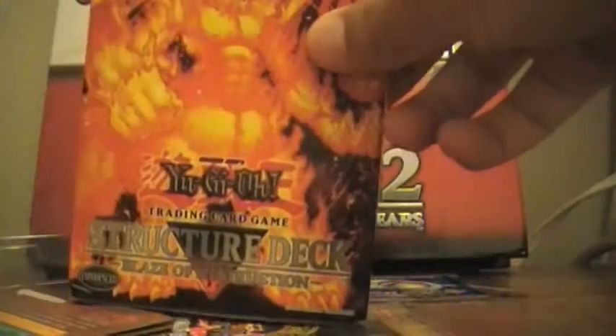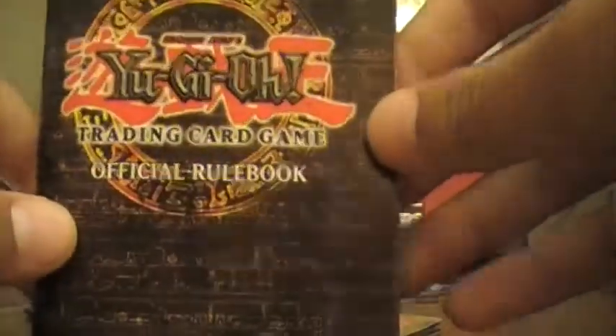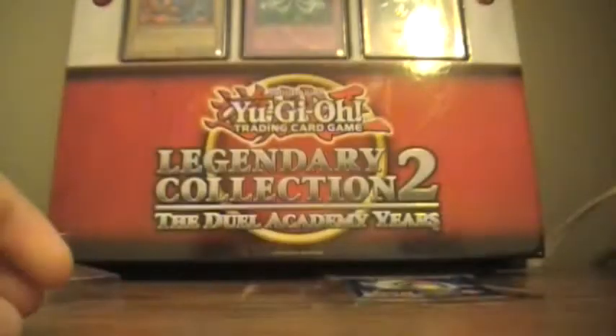Here's the deck itself — Infernal Flame Emperor. Here's the deck list and some strategy moves. Here's the official rulebook — the old ones that came with the original decks — and a duel mat. Let's open up that deck.